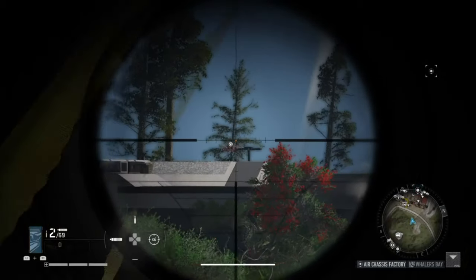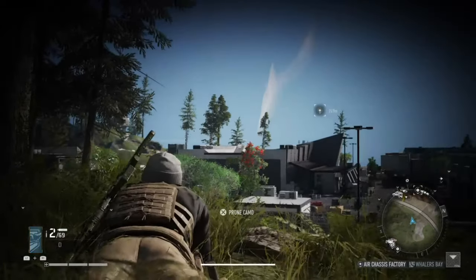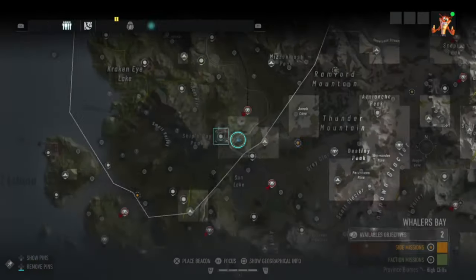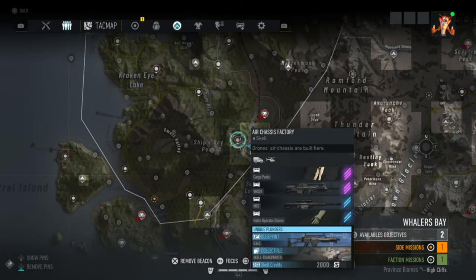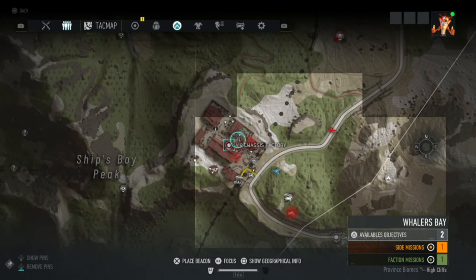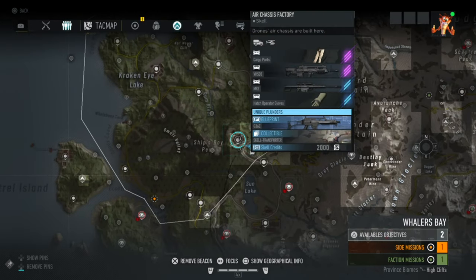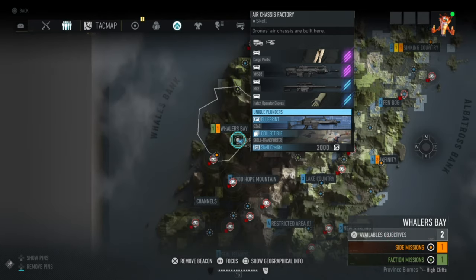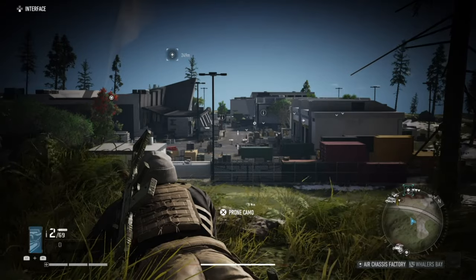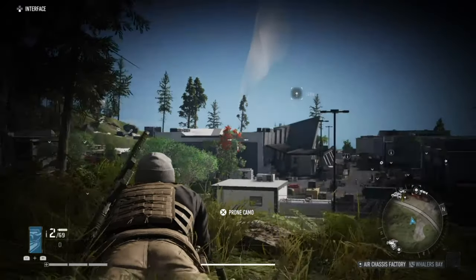What is up guys, it's Matt from school buses and today we're doing another video on Ghost Recon Breakpoint. This is going to be another blueprint video and this is the G36C, located at the air chassis factory in Whalers Bay. I've reconned everything.